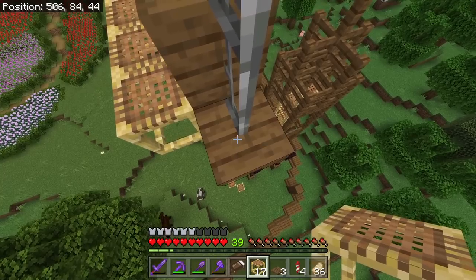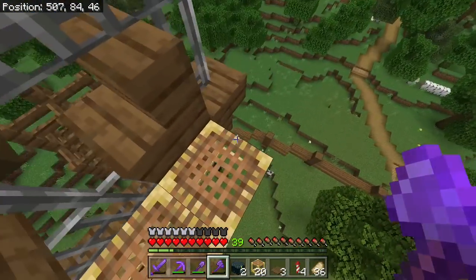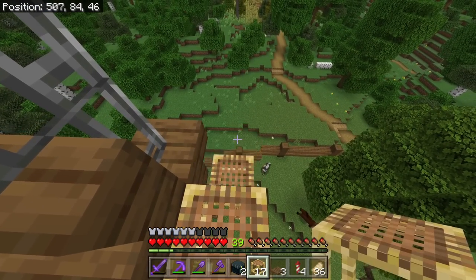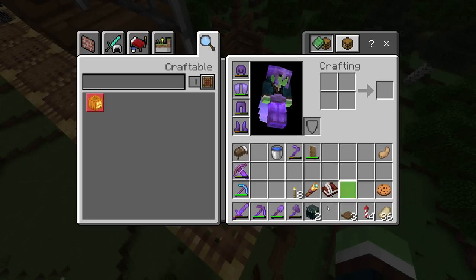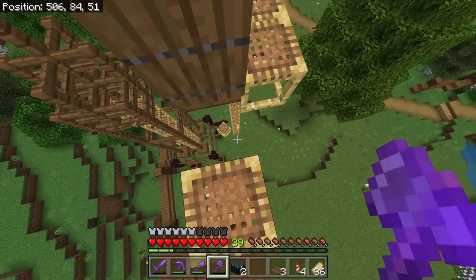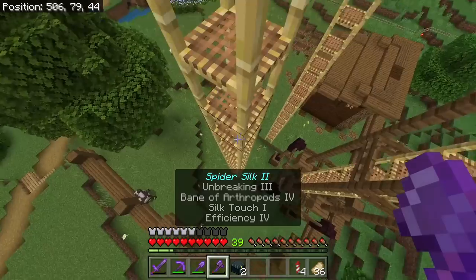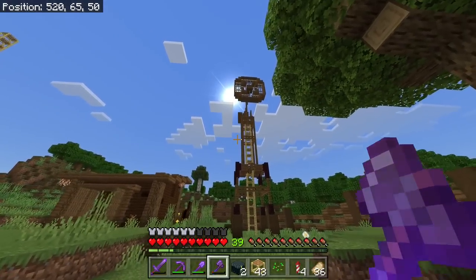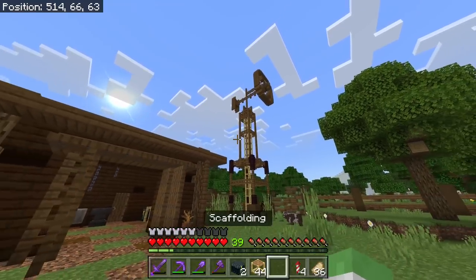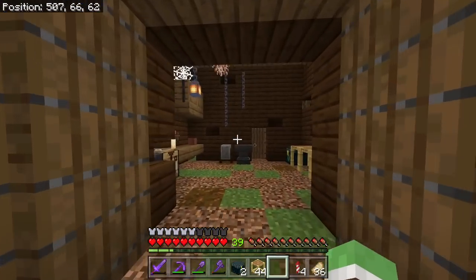And finally fix those trap doors on the windmill. Oh a lead - worst part about scaffolding I tell you what. I hate scaffolding, it will always be the worst block in the game. Looks cool, has a few uses, but I have no blocks in my inventory. All right, our windmill's fixed - oh no it's not, there's trap doors in the back. All right there we go, fixed.